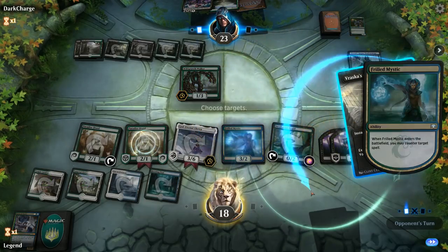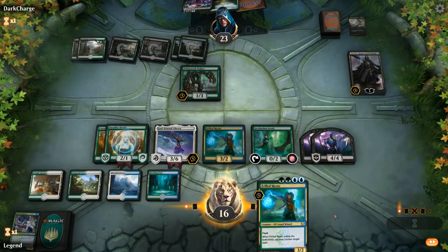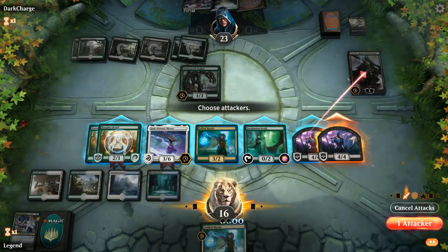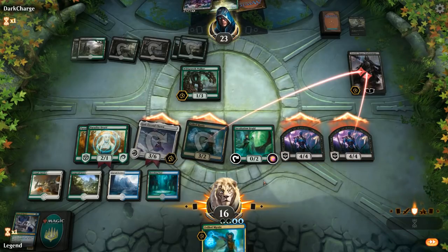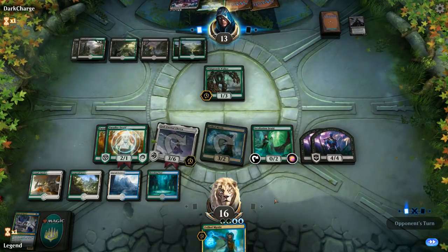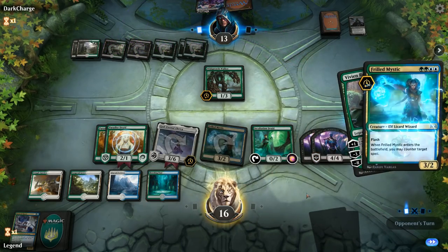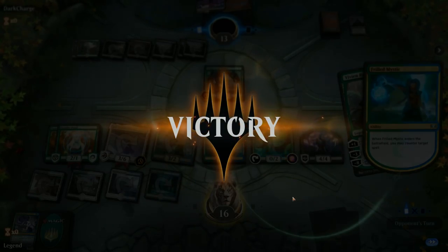Now we're very far ahead on board — just going to try and protect this board advantage. Lose a bit of life to Davriel, that's okay. We've got backup Frilled Mystic, so we really want to make sure we kill the Planeswalker so we can keep the Frilled Mystic in hand. Let's send a Zombie and Frilled Mystic at Davriel, then Oketra and another Zombie at our opponent. Frilled Mystic also plays well with our 8 Adapt creatures — Incubation Druid and Growth Chamber Guardian — since we disguise whether we might have an instant-speed play. Vivien is a fine one to counter here as well. We're pretty sure we have lethal on board — if we swing with everyone they chump Oketra but still take more than 13. On to the next one.